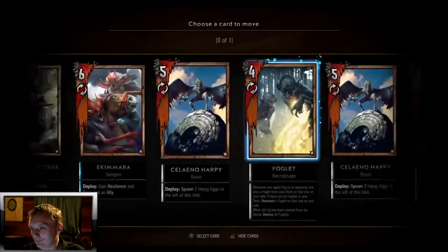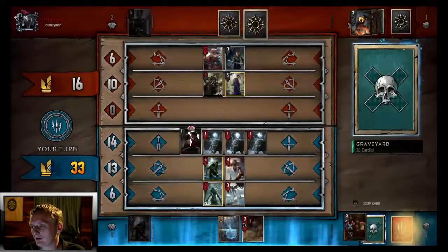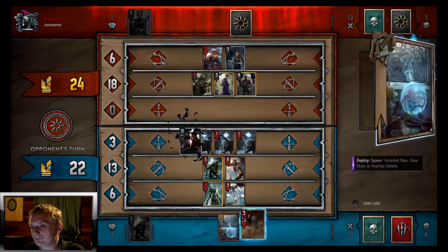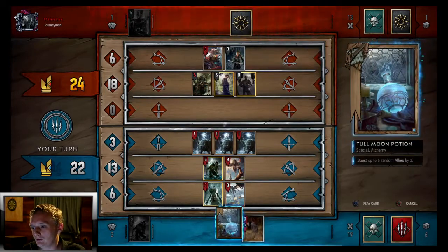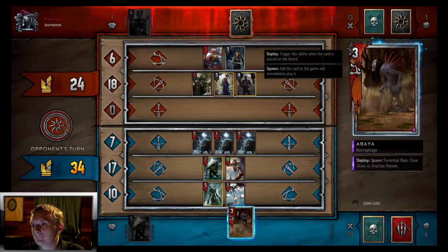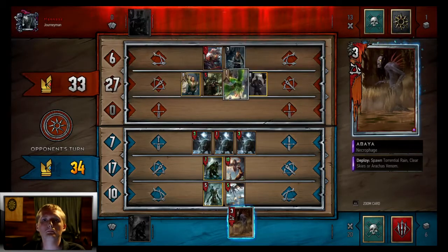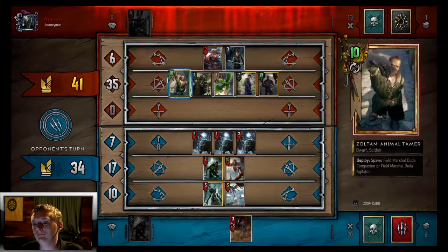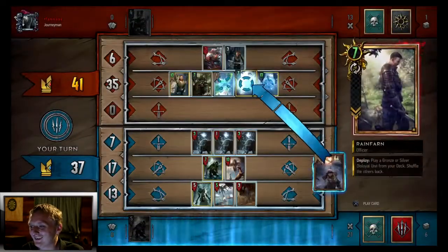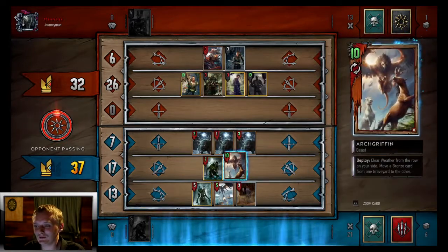We'll remove the Emissary back into his graveyard. If he has a Medic he can do it anyway. There's the Medic. Now Full Moon Potion — I didn't want it to hit that Medic without a menu. What is this? Sultan, Animal Trainer. We're going to Arachas Venom, take the win. Not seen anybody run that. That Animal Trainer almost messed up our Abaya.